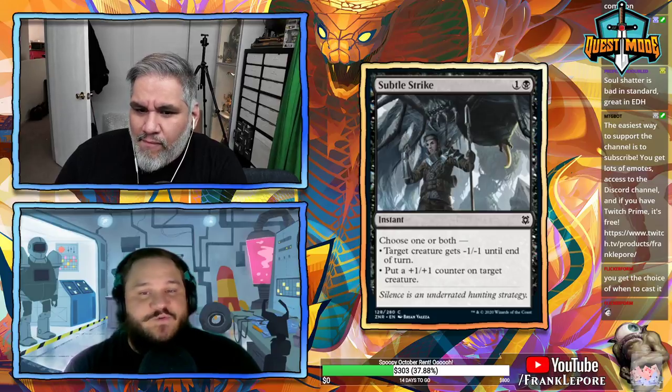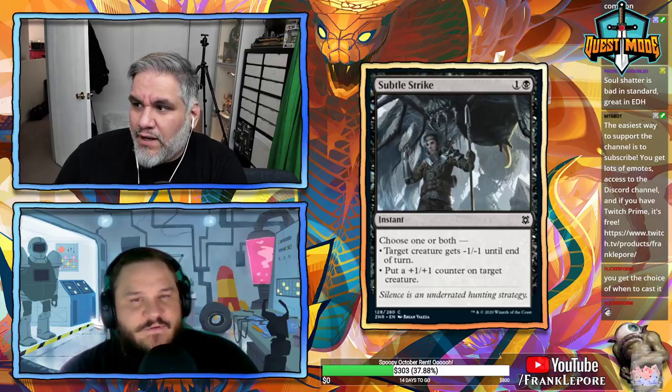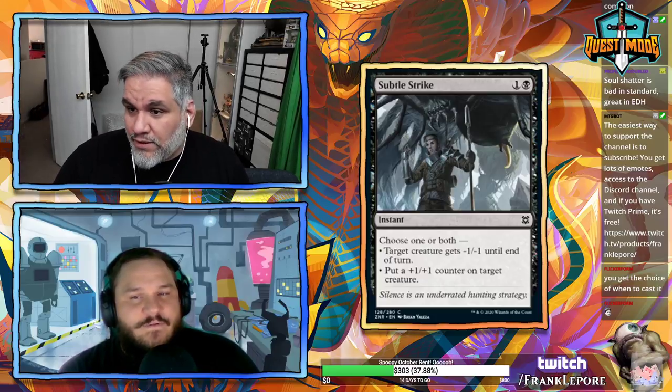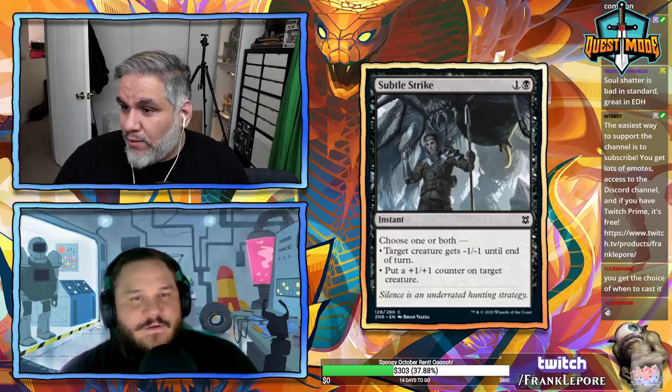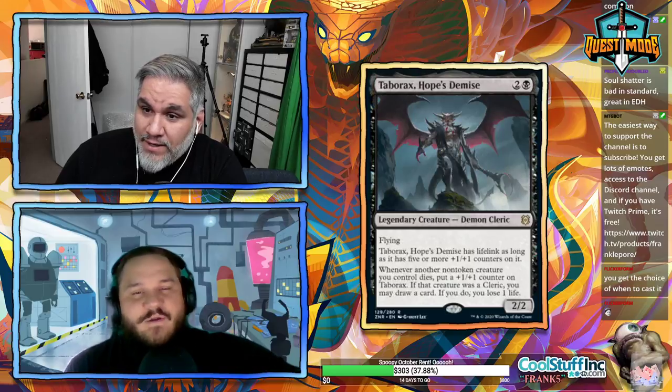Subtle Strike: two mana — choose one or both: target creature gets -1/-0, or put a +1/+1 counter on target creature. This is actually a reprint from Kaladesh — same card, same cost.